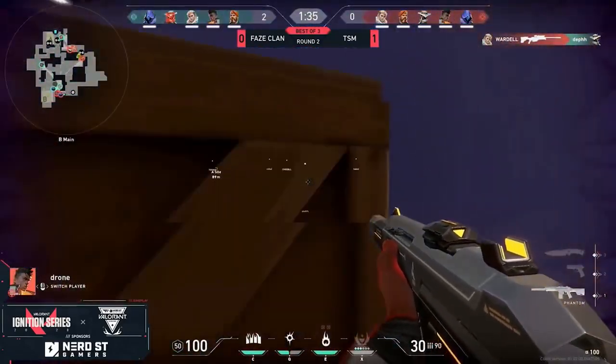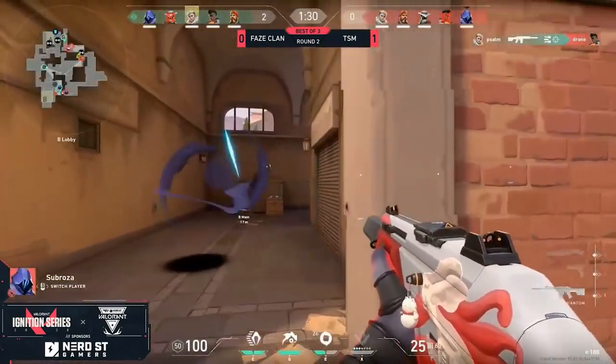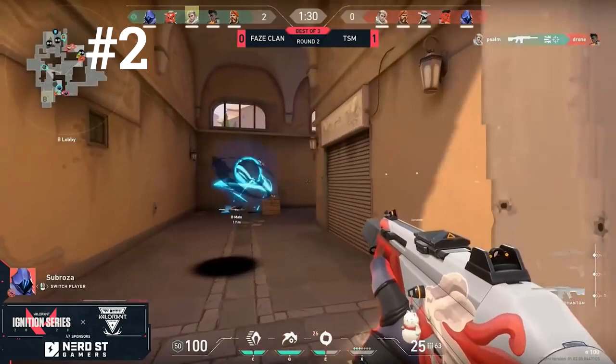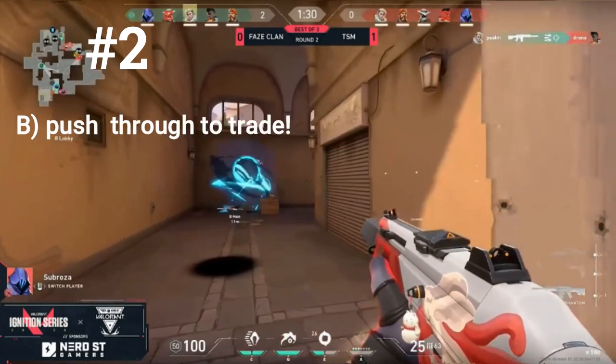Wardell getting a first blood. Question number two: Omen here gets smoked off — should he A) fall back and get help, B) push through the smoke and try to get the kill, or C) use a Paranoia first then push through? The correct answer is B.